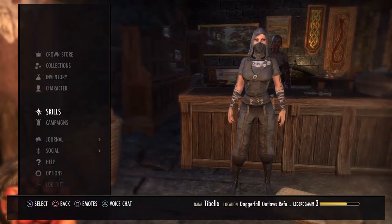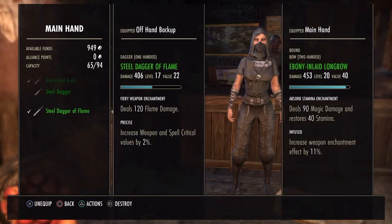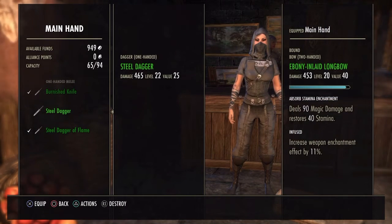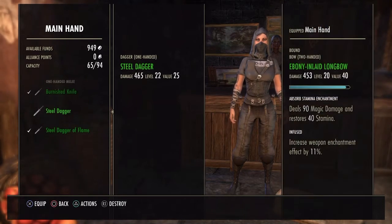What launder does is you have to pay to get rid of the stolen symbol so you can use it, sell it, or trade it with another player. You can put it on the trading guild and basically the item will act as if you never stole it.